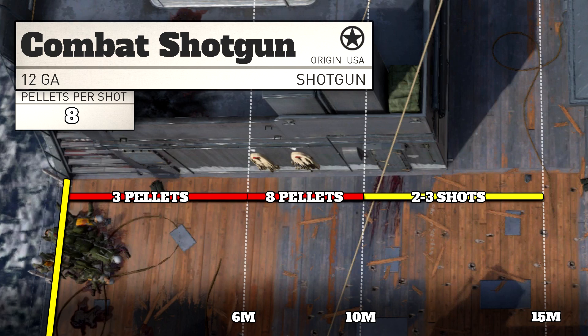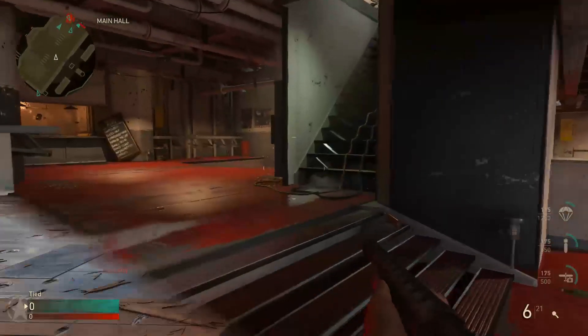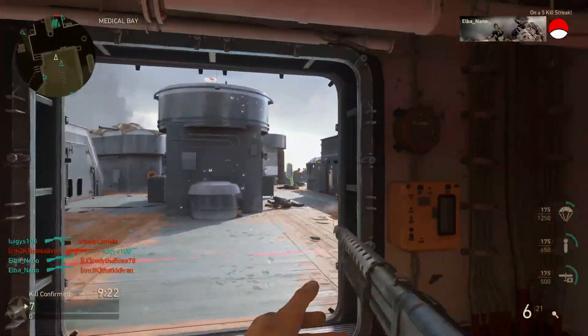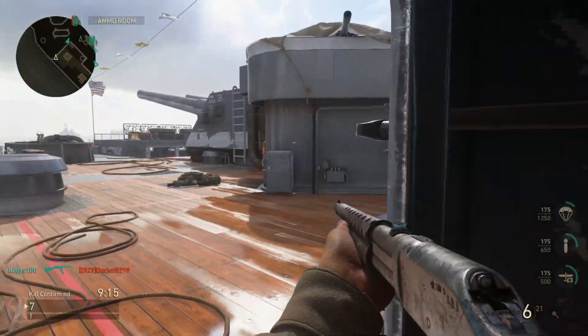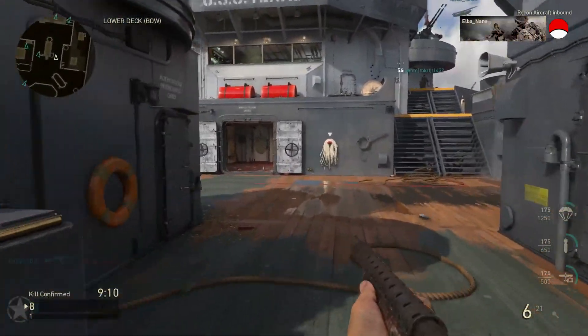From 10 to 15 meters is the minimum damage range where we deal 40 base damage, so it can take two to three shots to get a kill. If you're hitting at least five pellets per shot you can kill in two shots, otherwise it'll take three. In core game modes on a full health enemy without armor, the Combat Shotgun will never take more than three shots to kill, because you're dealing 40 base damage even with only one pellet per shot.